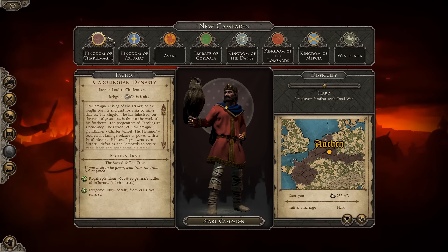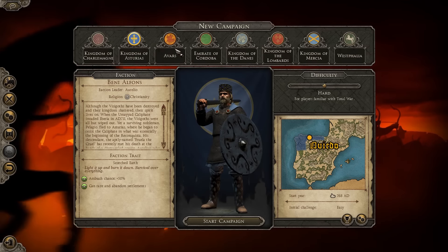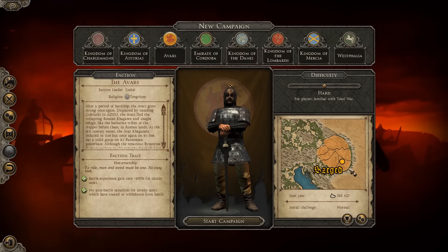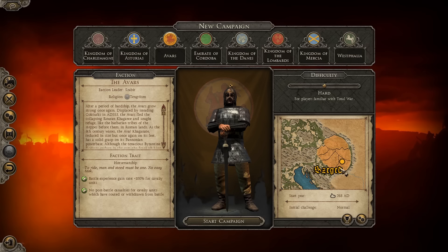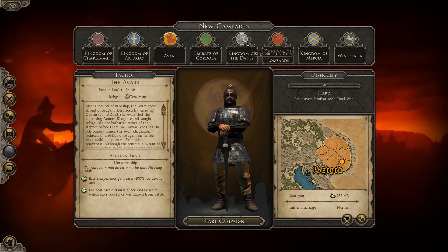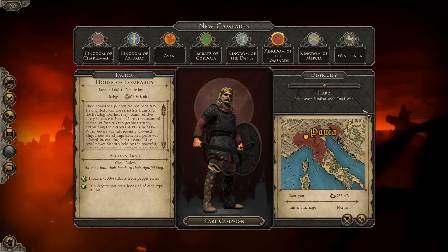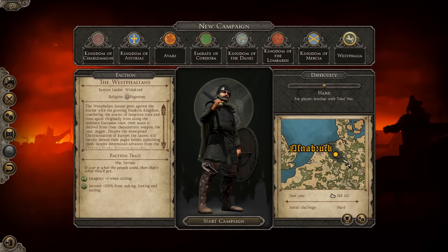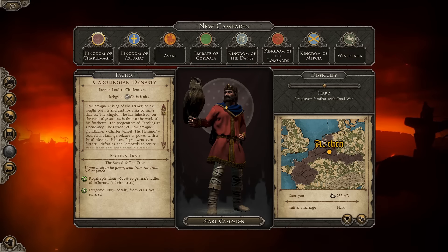So aside from the Kingdom of Charlemagne, there are the Kingdom of Asturias in northern Spain, the Emirate of Cordoba in southern Spain, the Avars in what looks to be Hungary, here is Venice and the Alps. In addition, there are the Danes in Denmark, the Lombards in northern Italy, the Kingdom of Mercia in England, and then the Saxons - the Westphalian Saxons - on the border of the Frankish Kingdom, just south of Denmark.